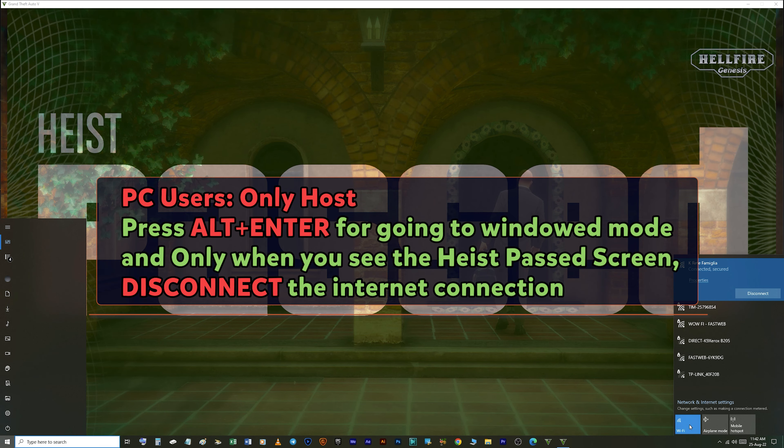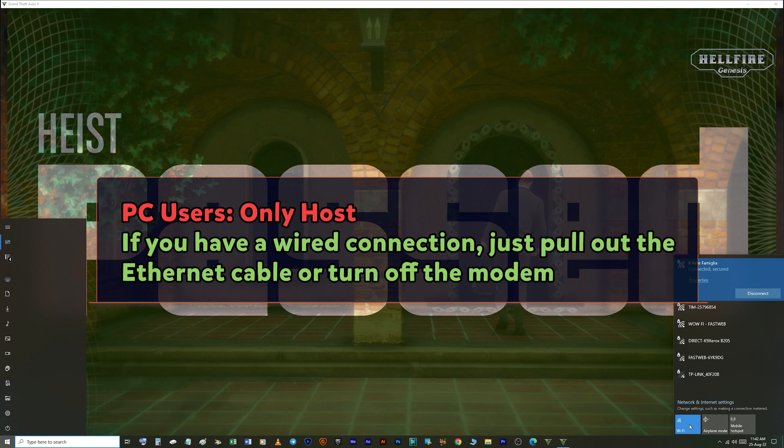For PC users, only the host needs to disconnect the internet connection when the Heist Pass screen comes out. For disconnecting, you can press Alt+Enter to go to windowed mode and turn off the Wi-Fi or use airplane mode. If you have a wired connection, just pull out the ethernet cable or turn off the modem.